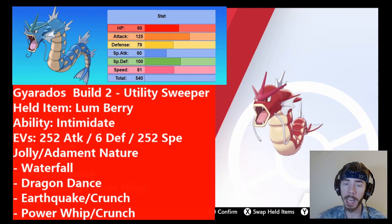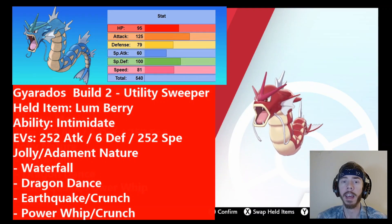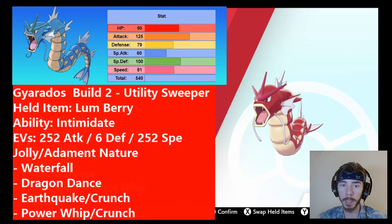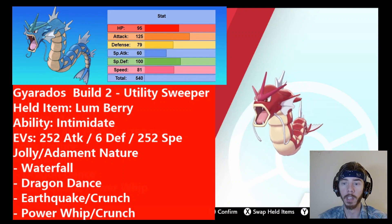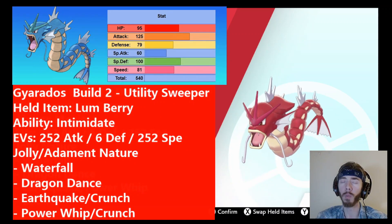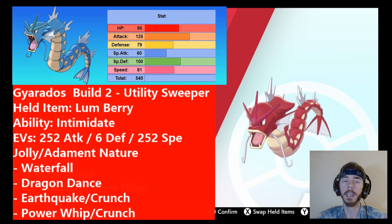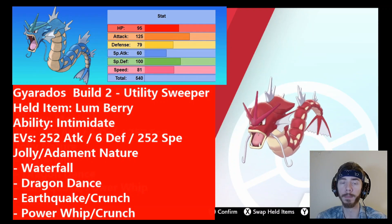One thing I forgot to mention in the last set — and I'm glad I forgot because it applies to this set too — the held item is going to be a Lum Berry. What that does is if your Gyarados gets affected by a status condition, like if it gets Will-O-Wisped or paralyzed, it'll recover from that automatically one time. Will-O-Wisp is something people always try to use on Gyarados, so the Lum Berry is super helpful. You can run a Sitrus Berry to recover some health when it gets low, but for these hyper-offensive Gyaradoses, Lum Berry is the preferred item.